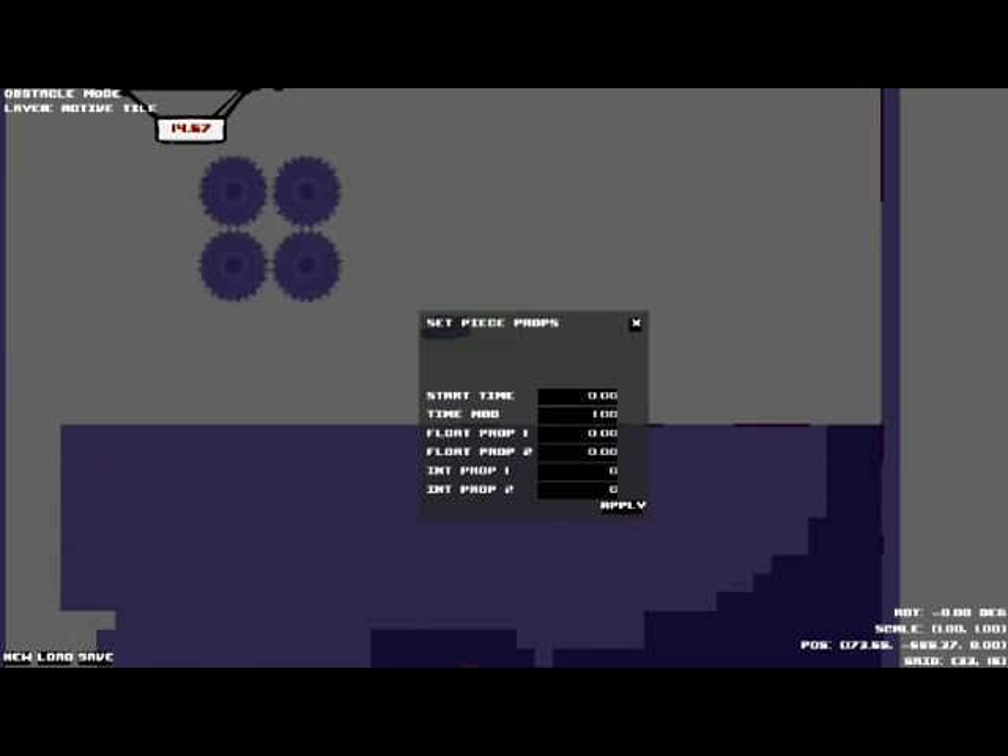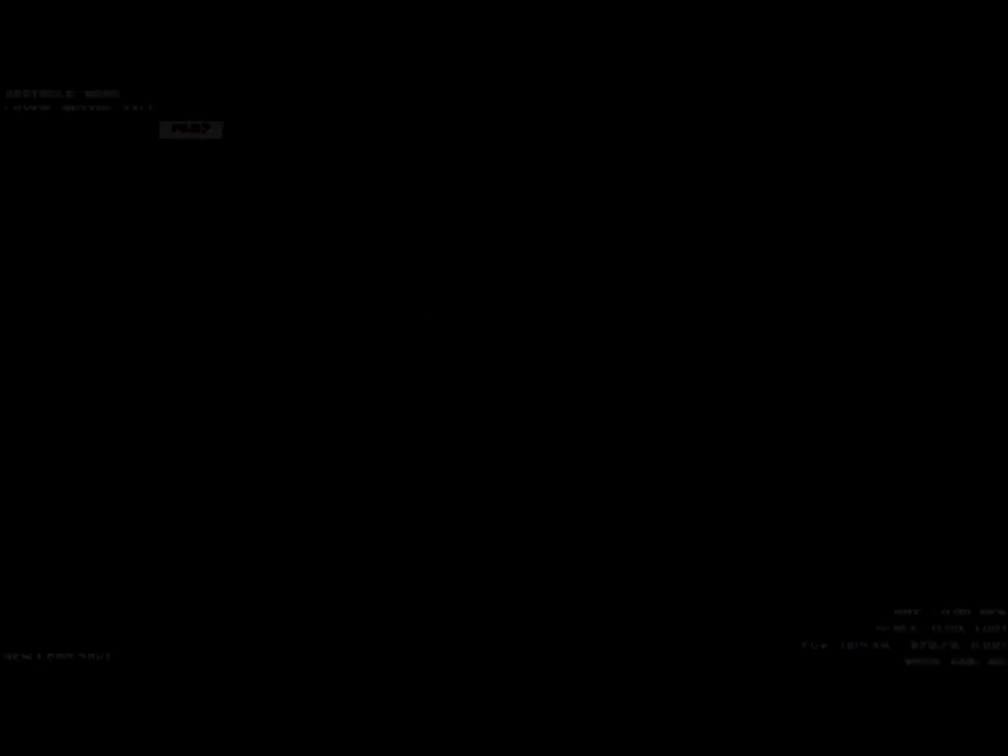Float prop 1 indicates how long it'll wait to shoot a laser. So we'll make that 1 second. Float prop 2 indicates how long it'll fire that laser for — we'll make that 3. So it'll wait for 1 second, then fire a laser for 3 seconds, then repeat, consistently looping.